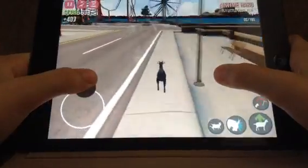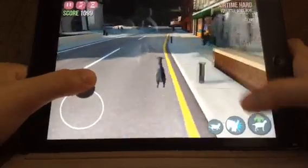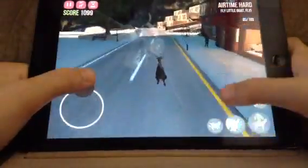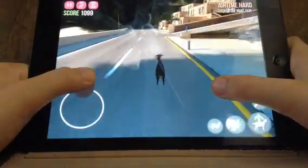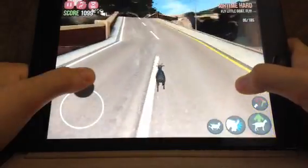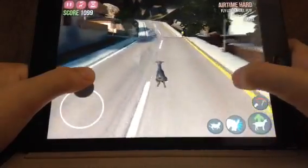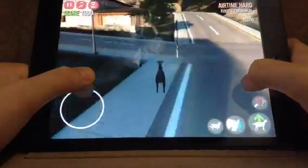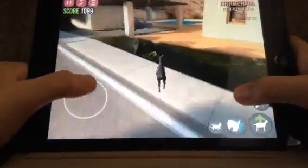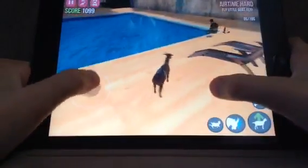Then you come back over here and you turn right, back over here. This time there's this ramp right here that you go up. You keep going and then you turn left. You go straight and there's this house here with a car and a pool, and you go back to this pool and there's this guy sitting here.